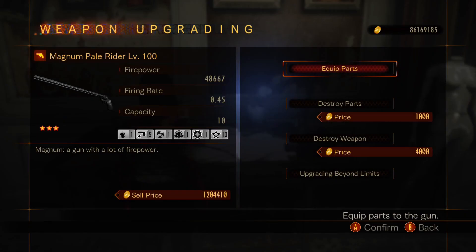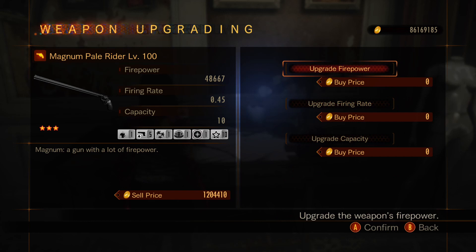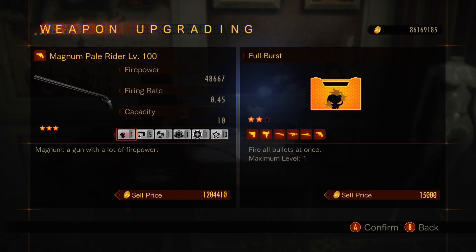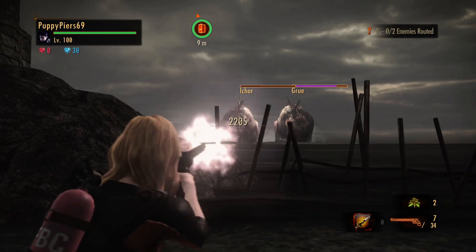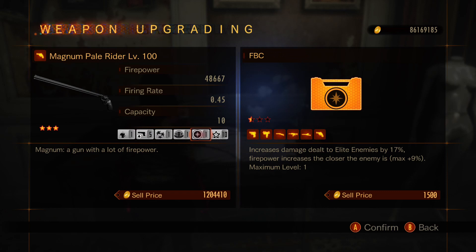The magnum is a Pale Rider, which is the most powerful magnum in the game — though totally the slowest. I focused upgrades on firepower since damage was important against the giant. The part setup is nothing too special; I didn't want to spend parts I was saving for other guns. So I put on full burst for speed and anti-recoil so it doesn't go all over the place. The rest are STARS, BSAA, FBC, and lastly a critical hit.